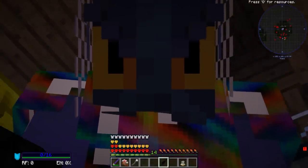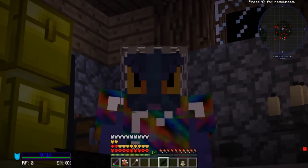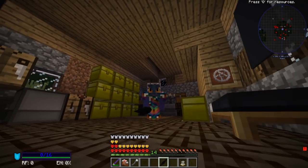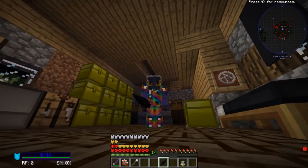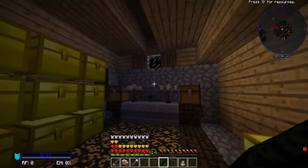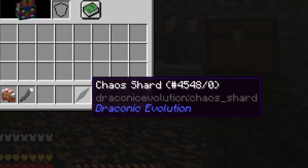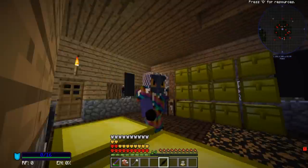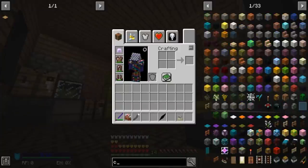In my hands, I hold the very power of evil itself. That's right, guys. I have a Chaos Shard, and I knew it was something special. That's why I asked you guys for help to figure out what exactly it does. And oh boy, is this thing powerful. I got this last episode from a random drop from a mob.